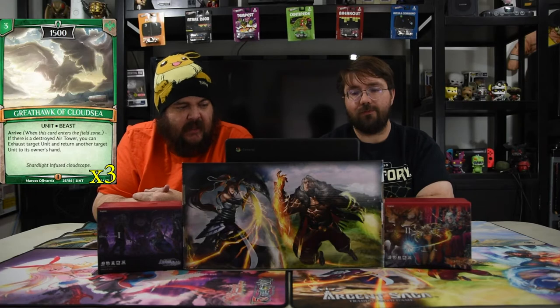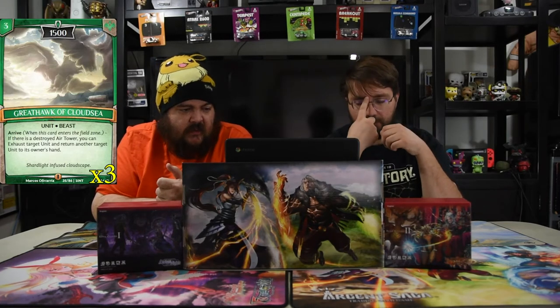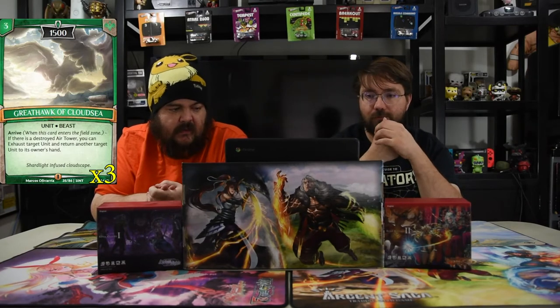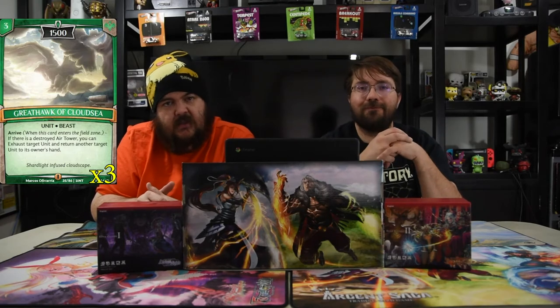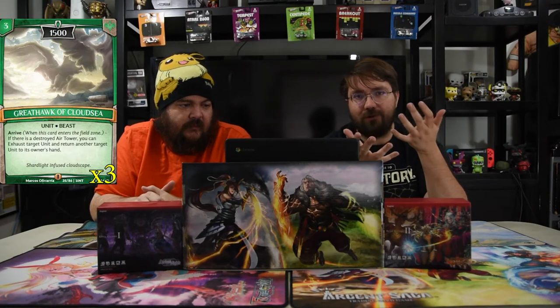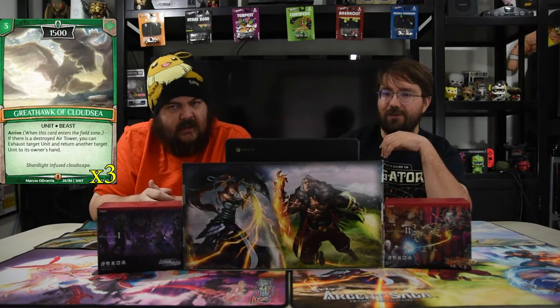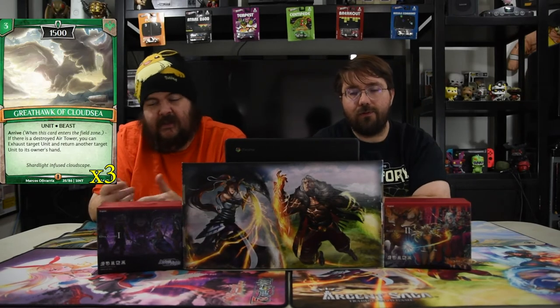Next up is the Great Hawk of Cloud Sea. He is three for a 1500. He arrives — if there is a destroyed air tower, you can exhaust target unit and return another target unit to its owner's hand. So if you have two of these, you just get to tap all your opponent's dudes. This is a staple in green and air forever — just always play this card no matter what, because almost always an air tower is going to be killed, and you just get to tap that dude and bounce that dude.